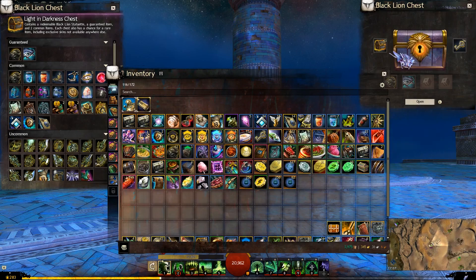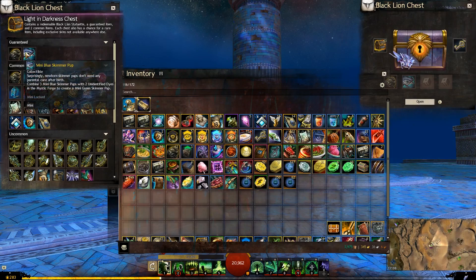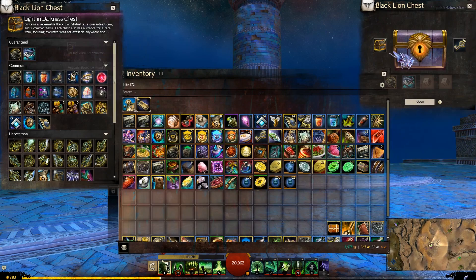Hey guys and welcome back to a brand new demo. Today we have the new Light in Darkness chest, which I'm guessing is referring to the story. In this chest our guaranteed items are a statuette and a blue skimmer pup, which is going to be like the raptors and all of them that we had quite a while ago now.